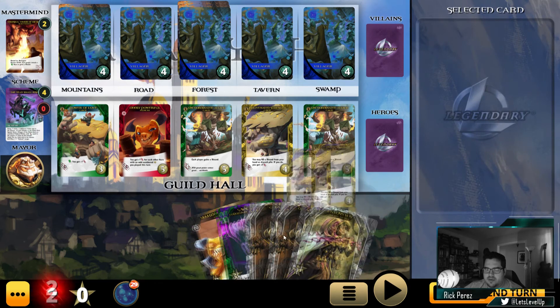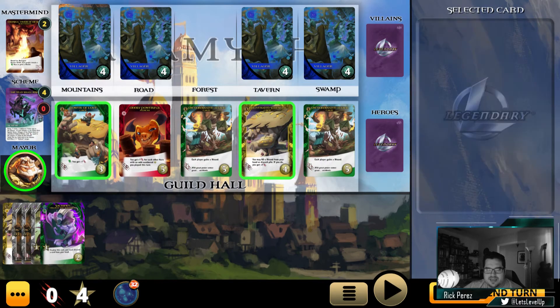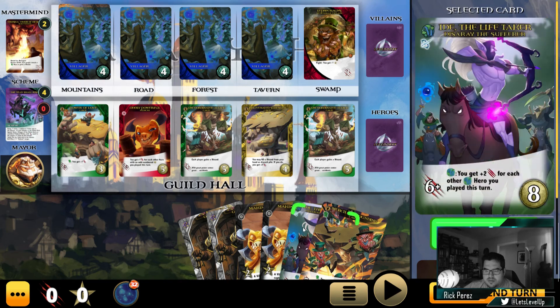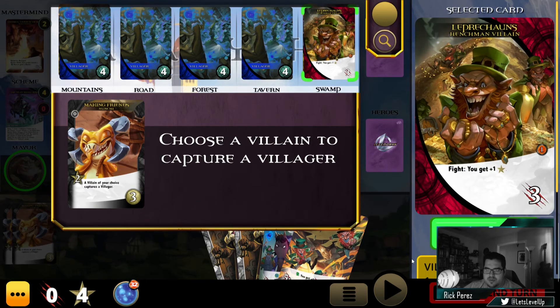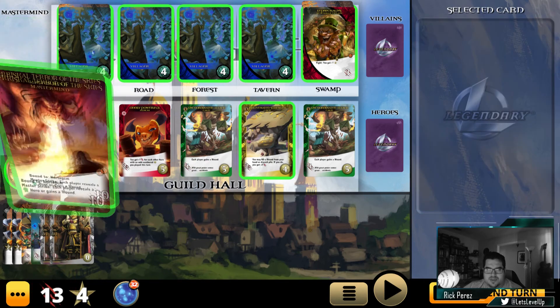Oh no. Okay, we've got four. Give us a villager. I did it again — I'll keep mucking up. We want to maximize the number of green cards that we have. You get plus one recruit whenever you fight this leprechaun. Let the leprechaun take a villager or two. And then we're going to play Merciless Pounding, then Leaf the Lifetaker — we're able to hit the mastermind once again.